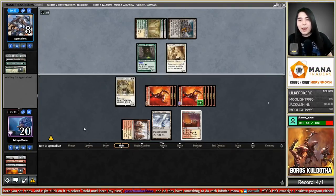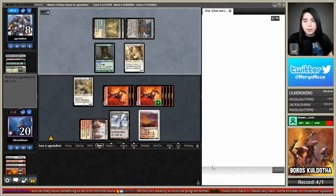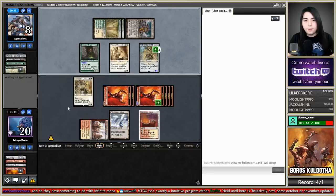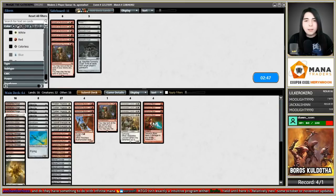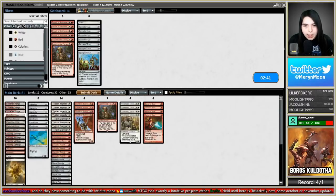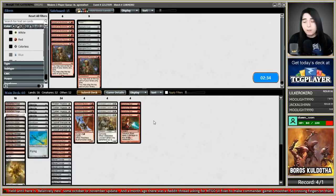Maybe they straight up have Ballista in hand. I'm going to let them know: show me Ballista X equals one and I will scoop. We need Galvanic Blast here — bringing Galvanic Blast over three Springleaf Drums and an Experimental Frenzy. Frenzy is going to be too slow here.